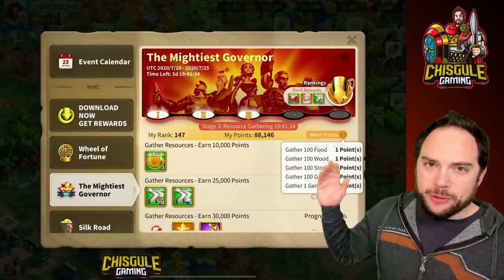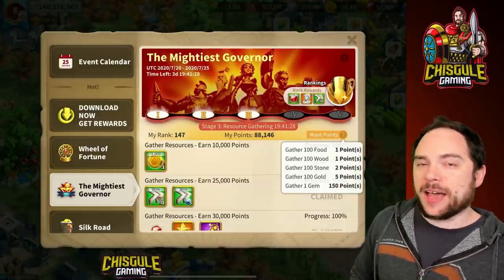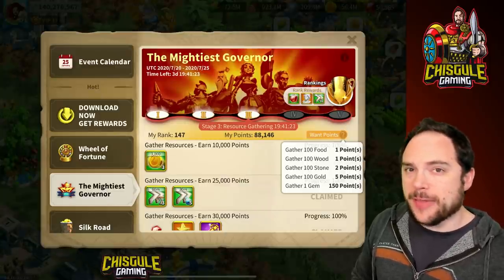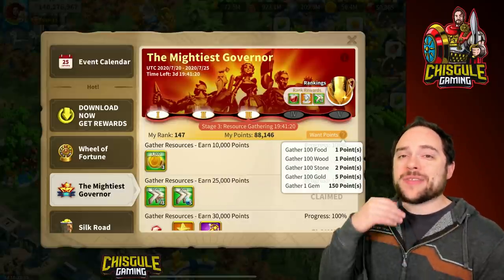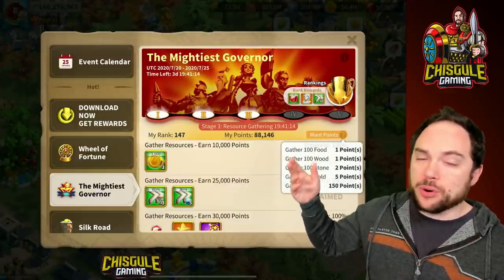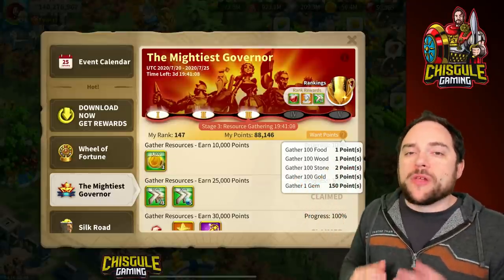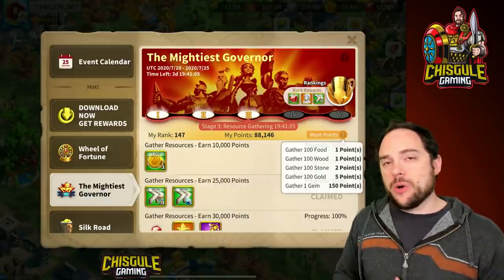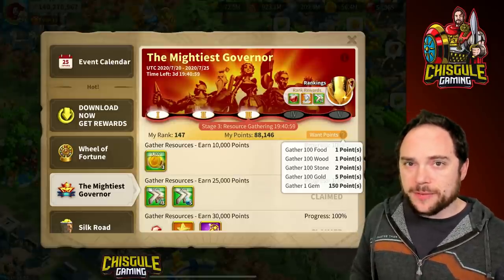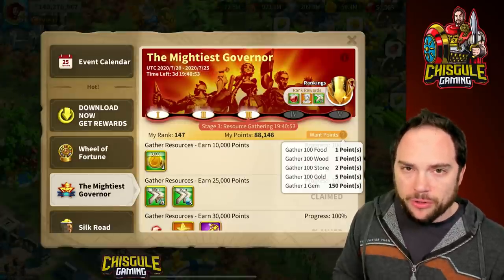The third stage of Mightiest Governor is gathering resources. The only real hack here is to send out your gatherers before the stage begins, gather lots of resources but don't bring them home, then turn everything in right after reset when this stage goes active — giving you credit for all that pre-stage gathering. In fairness, the points from this stage are extremely minimal relative to all other stages; it's almost a rounding error.